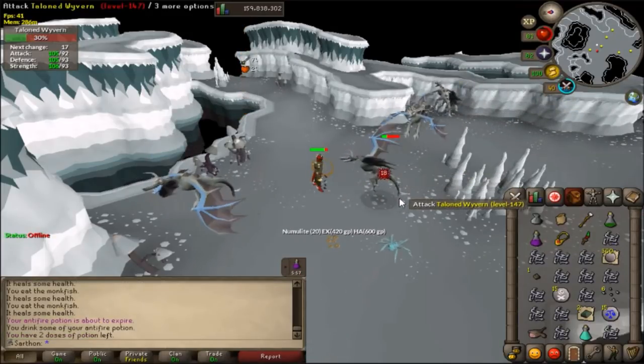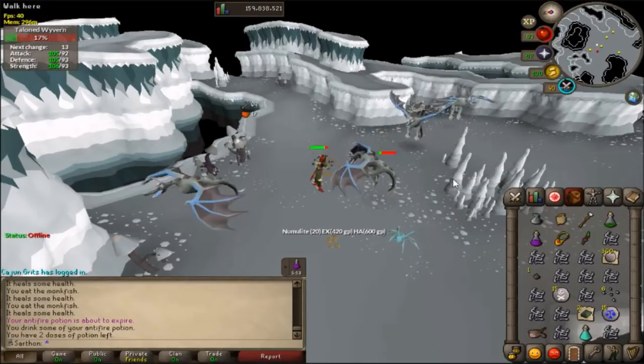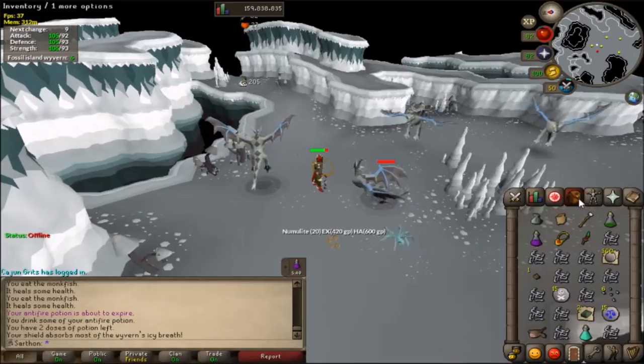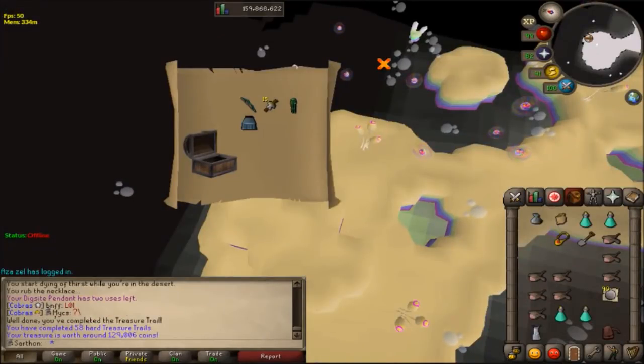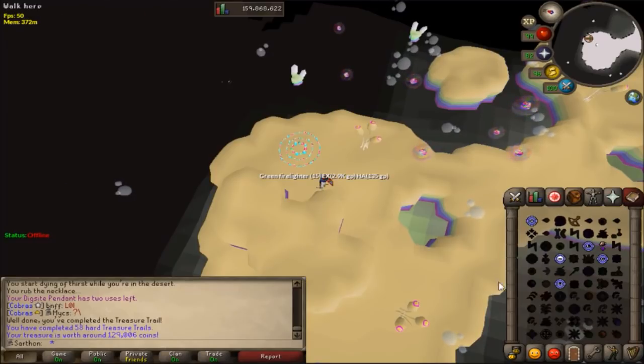Right now I've got a fossil island wyvern task. I do these because you never know when you'll get lucky with that wyvern visage. I had a spiritual creature task and I keep getting stuff — I got Guthix chaps and a hard clue dropped from the spiritual creatures. It's pretty good.